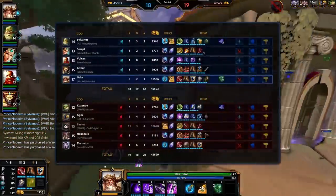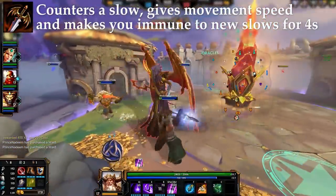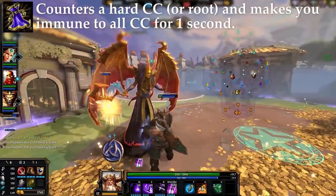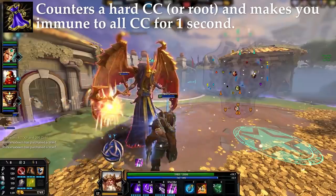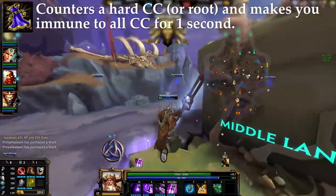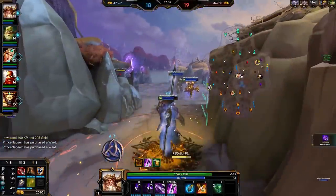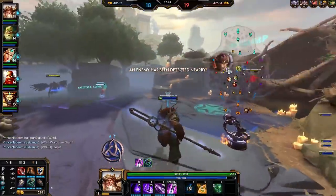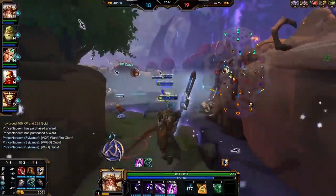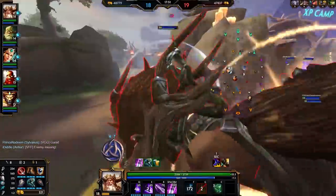There are also items that counter CCs, the best of which are Magi's Cloak and Winged Blade. Winged Blade counters a slow that hits you, makes you immune to slows, and makes you faster. Magi's Cloak essentially gives you a one-time purification beads — it blocks the next hard CC or root that hits you and gives you immunity for a period afterwards. Continually applied CCs can't really be cleansed; they technically can be cleansed, but they reapply instantly anyway, so it's fruitless. What you need against continual CCs like Anubis's 3 is CC immunity from something like beads.